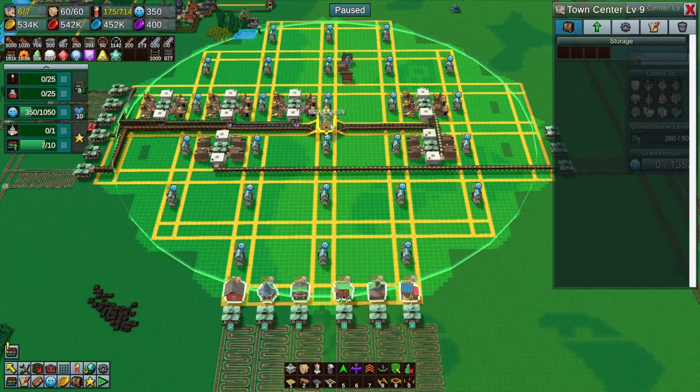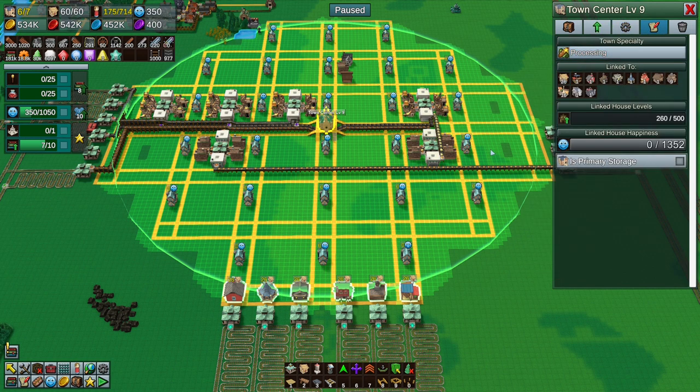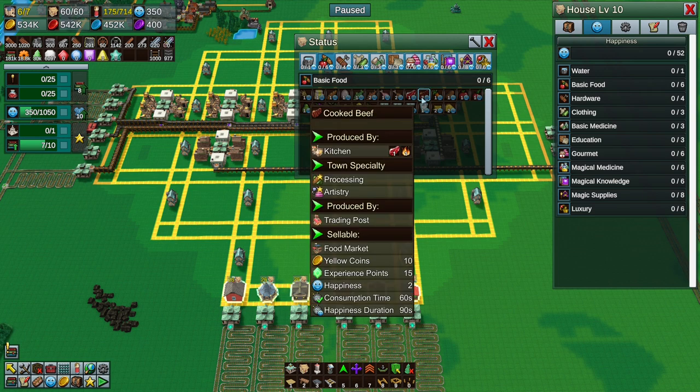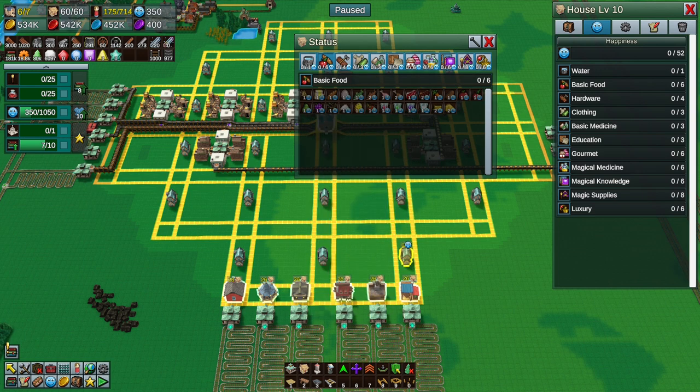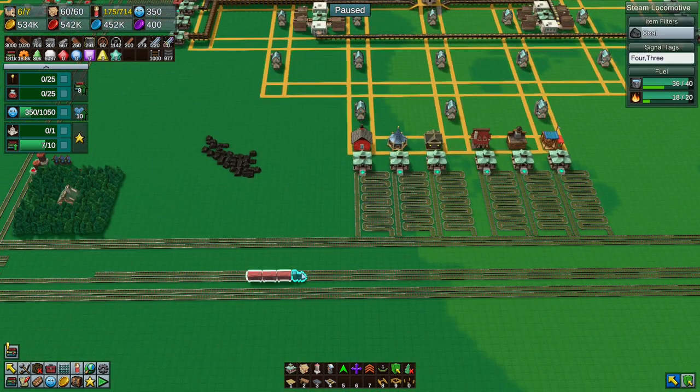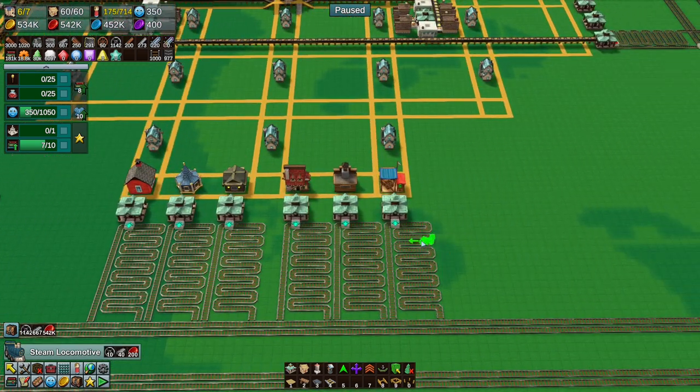How much would you need? You have 26 houses attached to you, and the 26 houses want one cooked beef every 150 seconds. So we divide that by 26, and we need to deliver about 10 a minute - which is easy peasy. Dead easy.